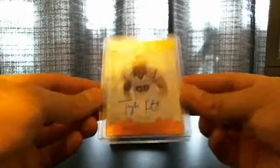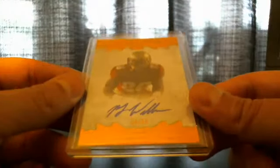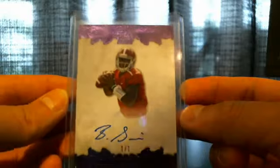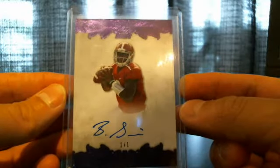Up first is Tyler Croft, number 299. And then we have an Eddie Goldman — Ultimate Draft Redemption for Eddie Goldman. We have P.J. Williams. And then we have Kenny Bell, number 299. And the one of one of Blake Sims — our Canadian hero. Blake Sims, numbered one of one.